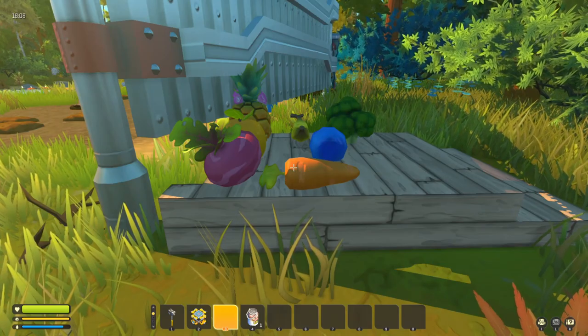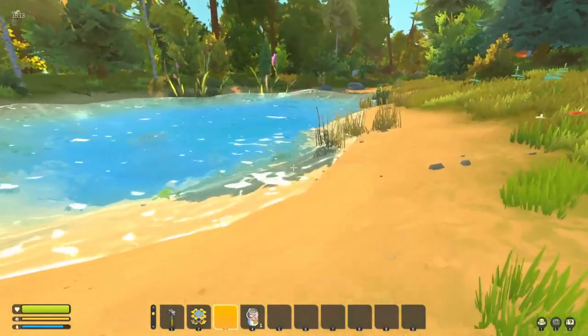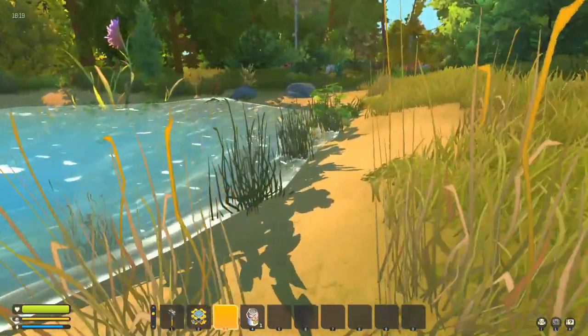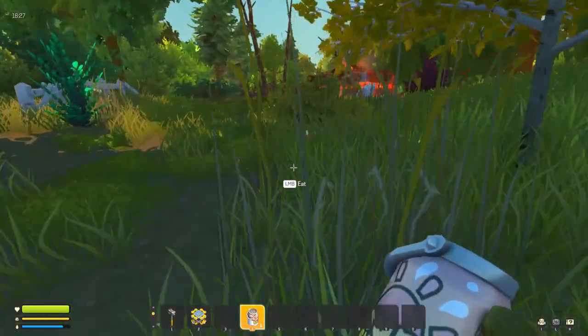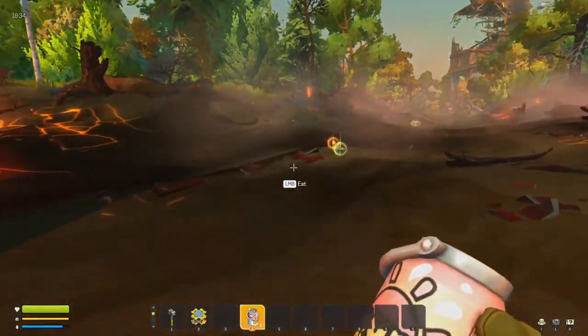In terms of water itself, you can't actually drink water in Scrap Mechanic — there is no way to drink water yet. Whether or not they'll implement it nobody knows, but at the current build you have to stick with shakes and milk that you can find or get from cattle, or eat what you grow. Hope that helps, and I'll see you again next time — take it easy, bye!